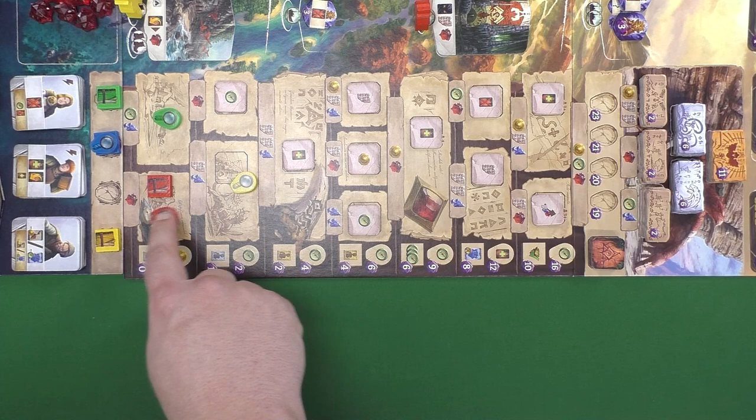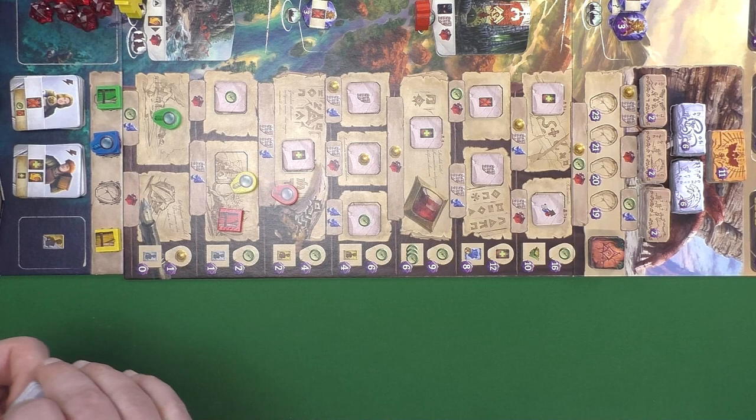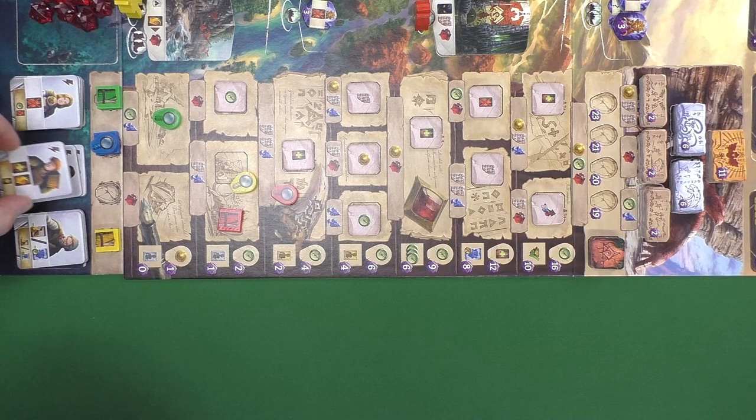Depending on which token you move and to which space, you will gain a reward indicated on the side — could be some resources, or one of the assistant tokens at the bottom. These are special characters you can get two of during the game, and during a round you can exhaust them to use their special ability. Later on you may also be able to upgrade them — flip them to their more advanced side for a more powerful effect.